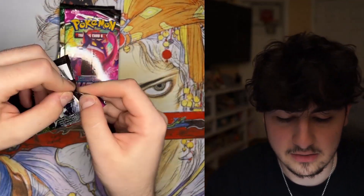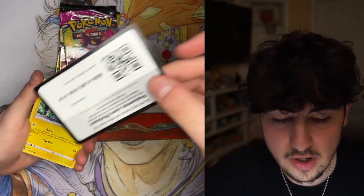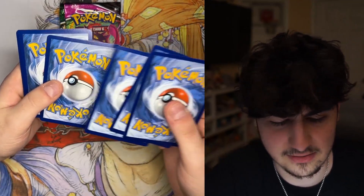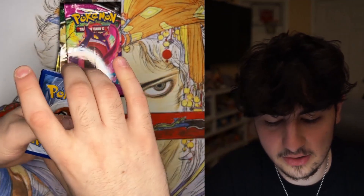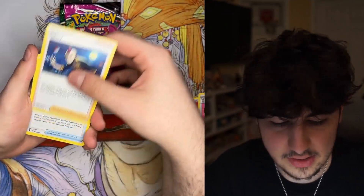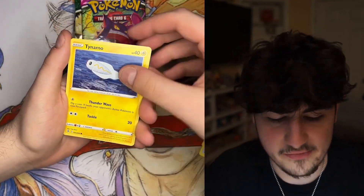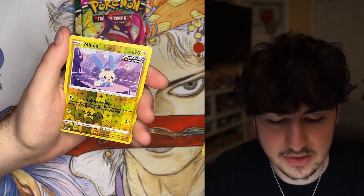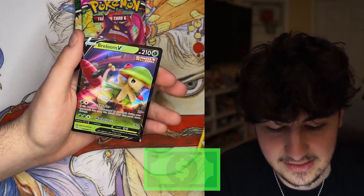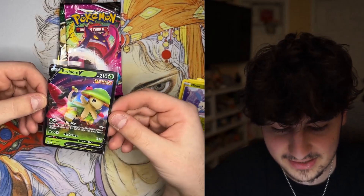I think the hit is a Reshiram or Zekrom — even though Reshiram is on the front, we'll see. Let's leave all the Evolving Skies to the end. Also if you guys don't know, I do have an Instagram page — you guys should go follow me because I post a lot on there. If you guys want to interact, join the community, or buy some cards, I always have singles and graded cards listed. Go check it out, give me a follow. The hit is a Brillomb V — okay, our luck is turning around!